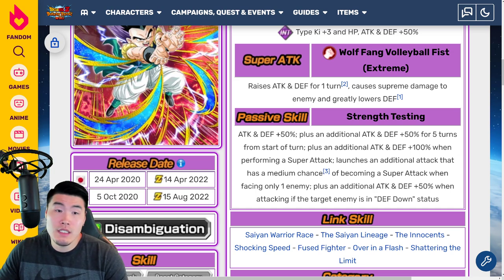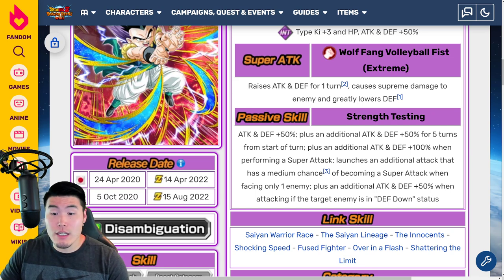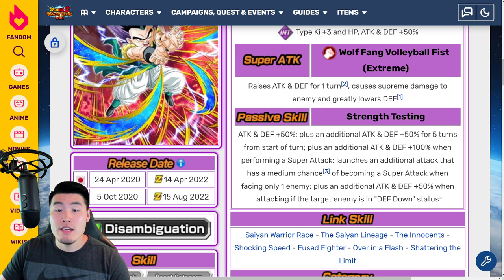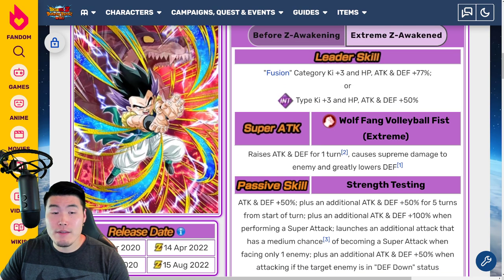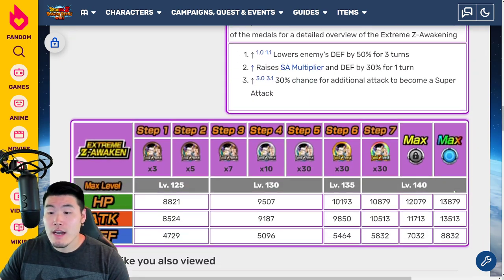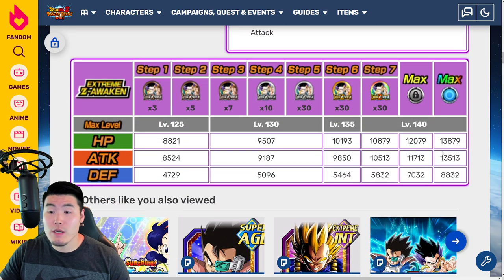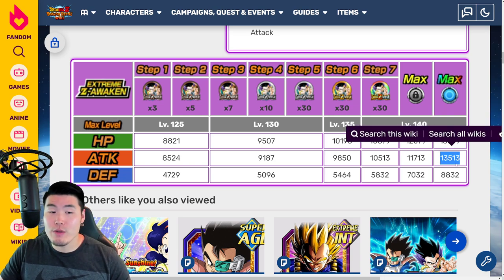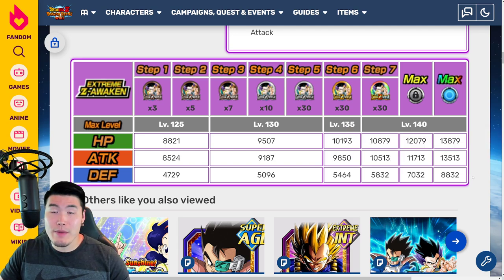Nothing stands out too much — they'll do some okay damage and get some okay defense. They do lose this 50% boost after five turns, which is a little bit unfortunate, but overall they're getting a good amount of Attack and Defense and they're pretty solid. Rainbow stats with the Extreme Z Awakening up to 13,879 HP, 13,513 Attack, and 8,832 Defense, which is about what you'd expect from a free-to-play EZA.